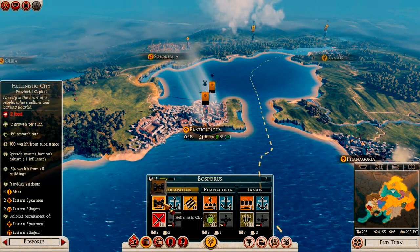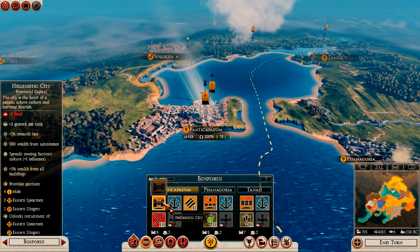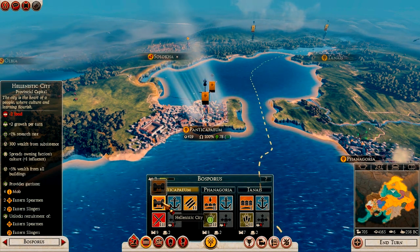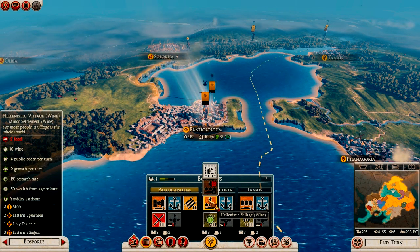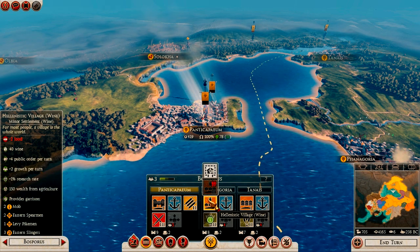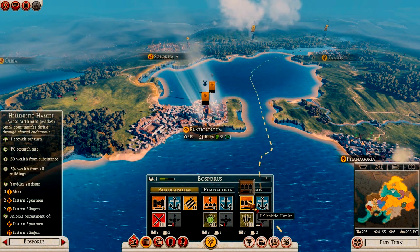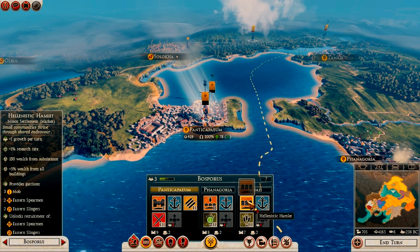The next type is capital buildings, which differ depending on where they're placed. In provincial capitals they give greater bonuses — things like research rate, wealth, and influence. In regions with a rare resource like wine, the capital building increases your wine surplus, boosting trade income as long as you're trading with other nations. Regions without a specific resource will have a market building with similar benefits, and capital buildings are also where the majority of your garrison comes from.